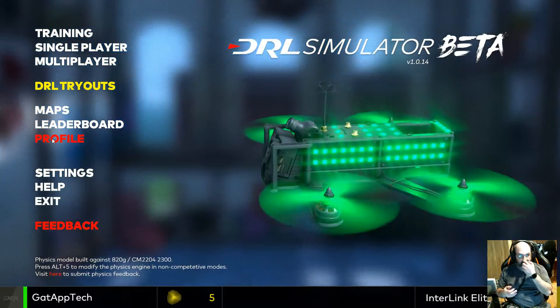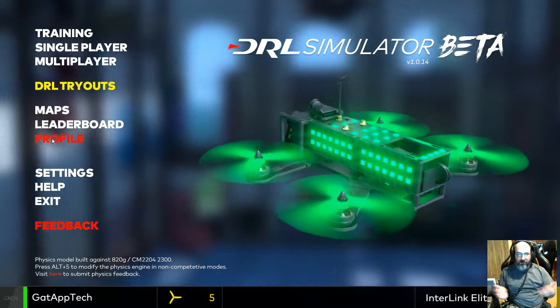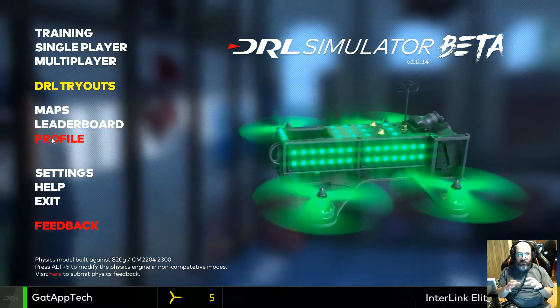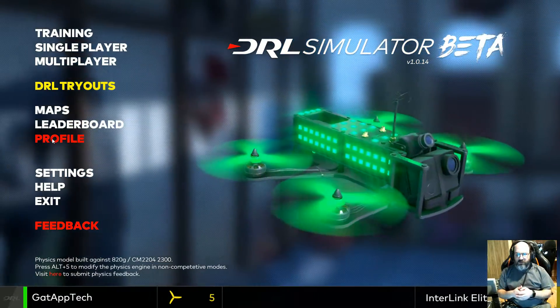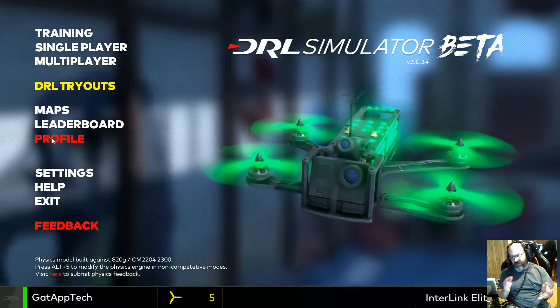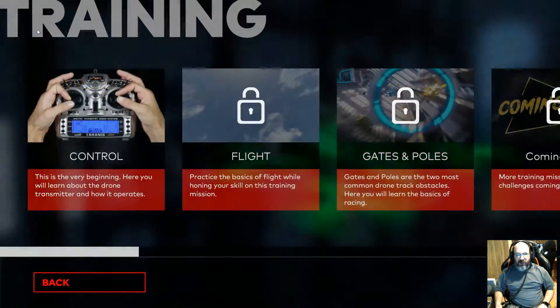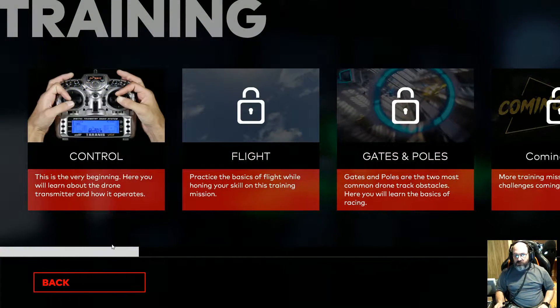The nice thing is it's free, so you can't beat that. There is another simulator called Liftoff which I've tried as well. It's about 20 bucks. I find the physics on it not as good as this one, and again this one's free. This one does have training mode so you can learn, which is really good.